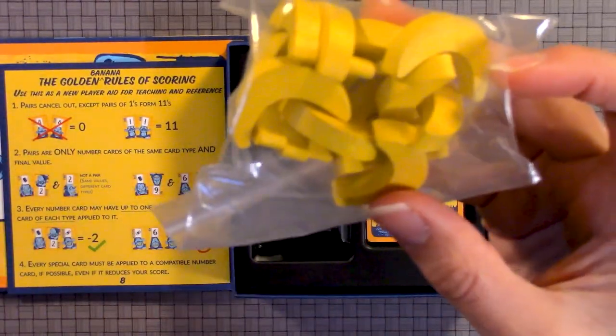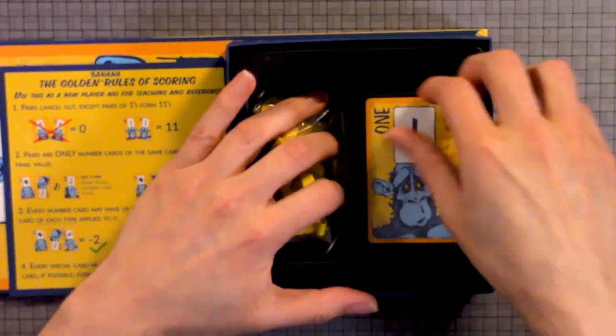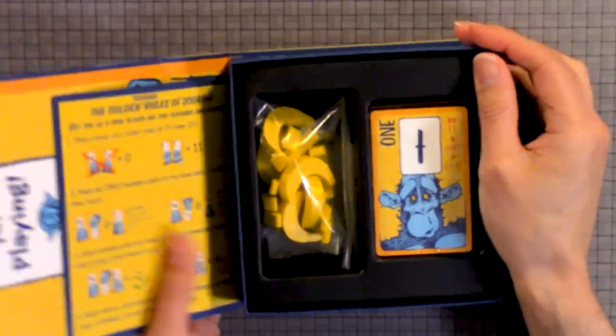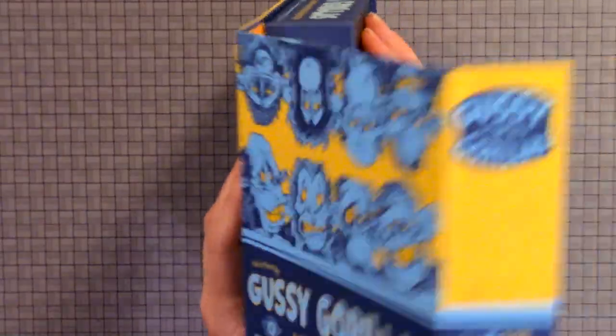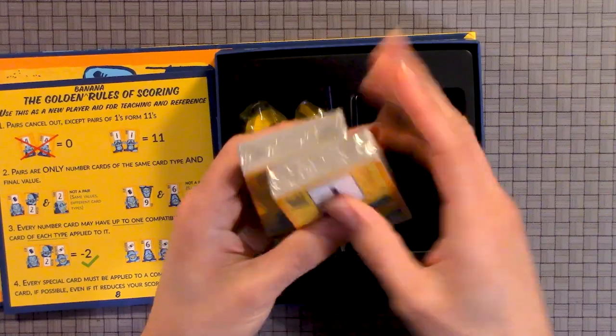We have a little open-to-win banana win pieces. And we're gonna look at cards next. They're kind of secure in there. So there's two decks of cards.